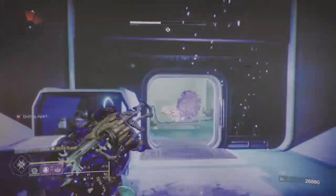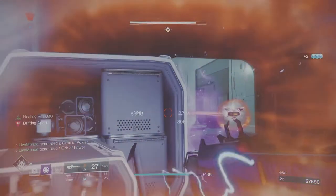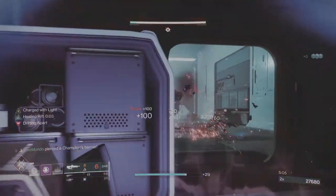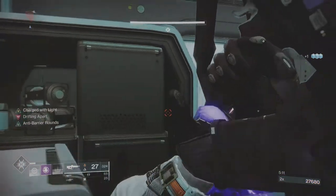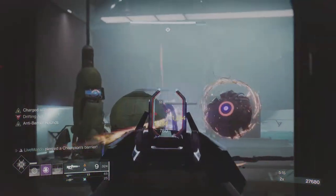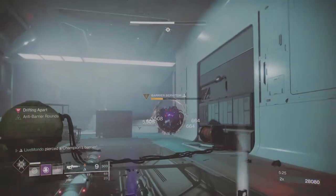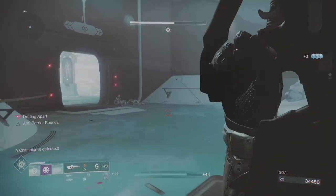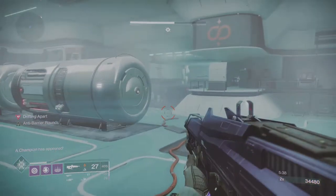If most of the ads are being shielded by the server, put your rift down, break the shield, and then clear the rest of the ads. I threw my Super because it will kill ads whether shielded or not. Then put my rift down, broke the shield of the server again. Once you break the shield again he'll release any ads he's still got — make sure you take them before dealing with the champion. In this area you've got solar shanks, some vandals, and an overload champion.